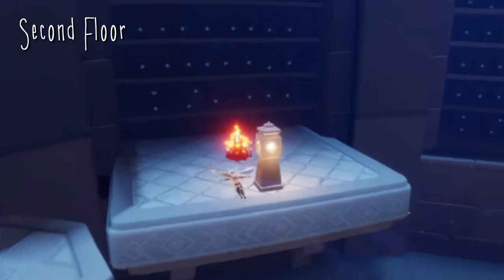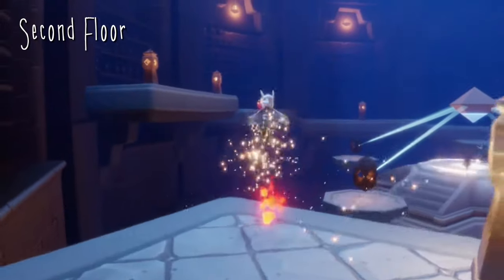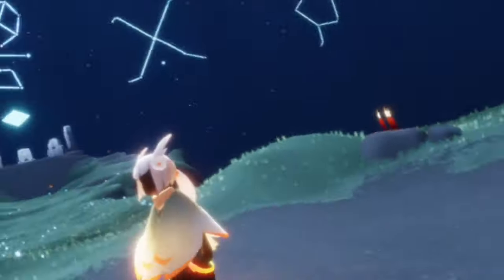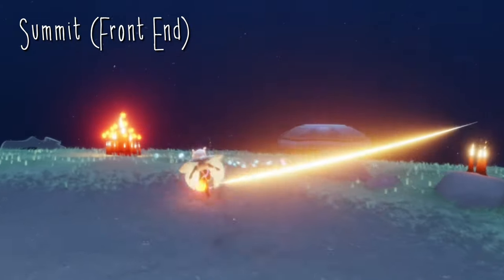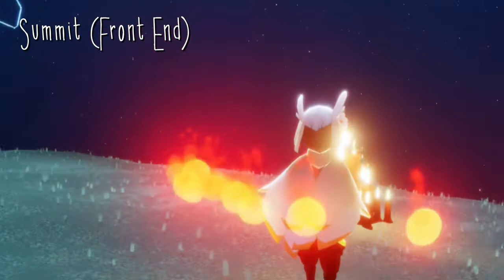Our third treasure candle can be found on the second floor over by this square platform, just across from the regular one. Our final one can be found at the summit at the very front end — if you're teleporting here you just have to turn around, but if you're flying up you should find it easily.